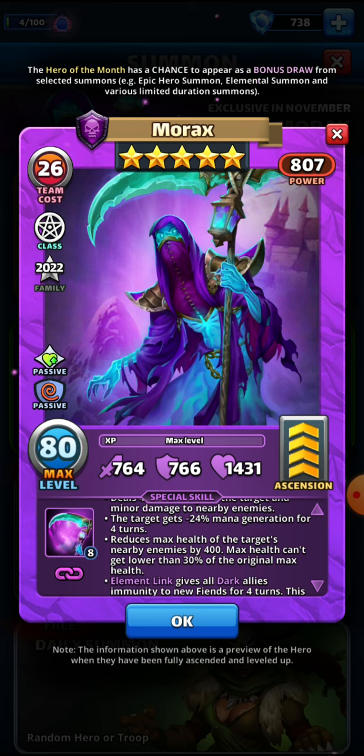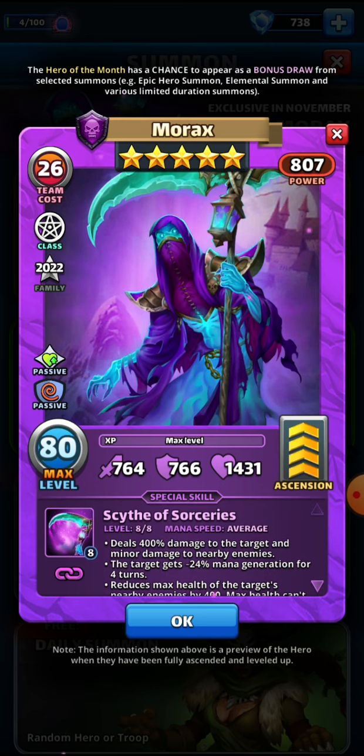In summary, I like this hero. I think he can be excellent if paired with a hero that boosts health, because he's going to increase his mana generation from that. He could also be quite frustrating because he's reducing the mana generation of his target and decreasing max health. If you're going up against him you might need to bring a health booster and somebody who boosts mana or cleanses. He's going to be a little bit tricky to face, and I do like Morax — definitely a better hero of the month than our previous month.